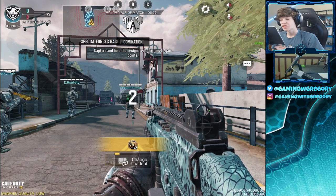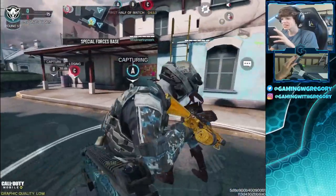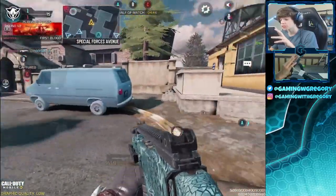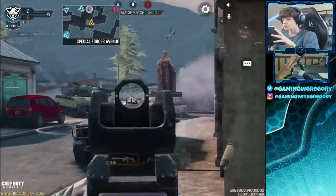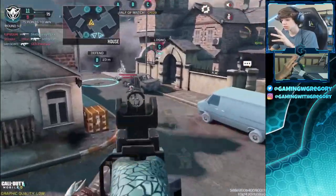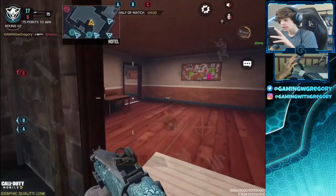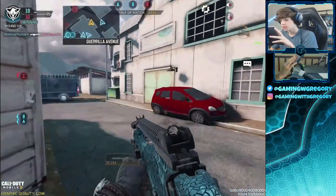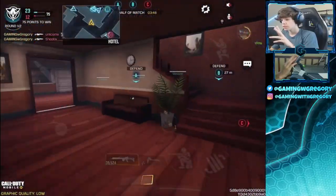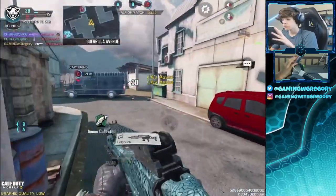All right, we got some domination on Standoff and we are using none other than the Holger 26 SMG build. This honestly feels more like an SMG than it does an LMG. This is such a unique LMG build, but we've turned it into an SMG by making sure it has those SMG attachments. I'm gonna peek these guys here - there's gonna be a guy behind us ruining our potential triple. We have them at a triple right now. They're gonna get C back - going to make my way through here. Drop my UAV in, see what's up.